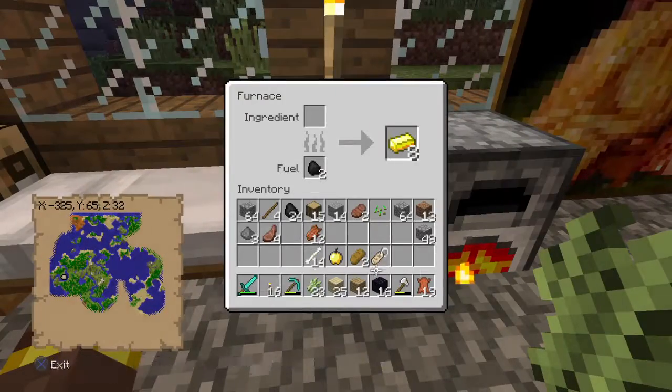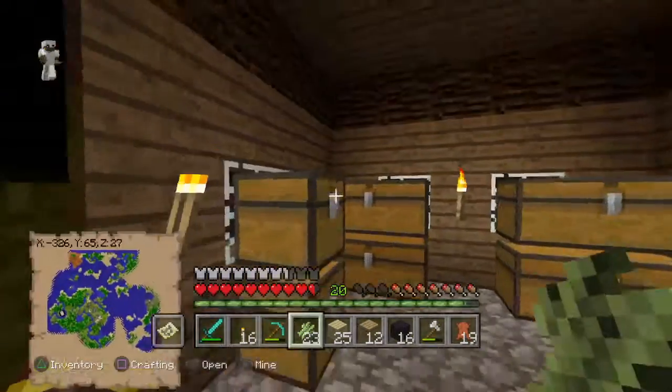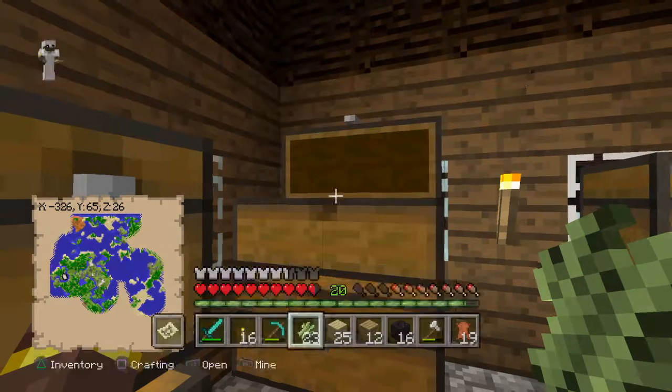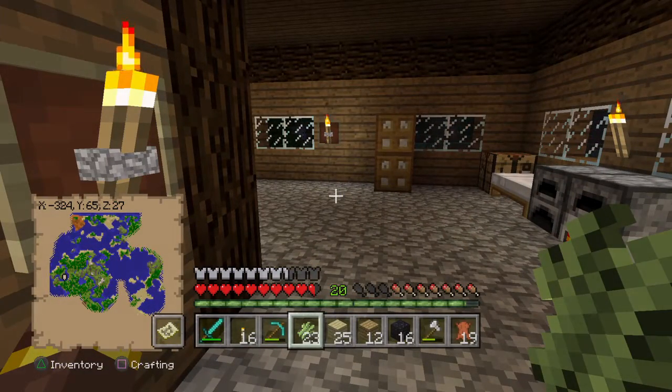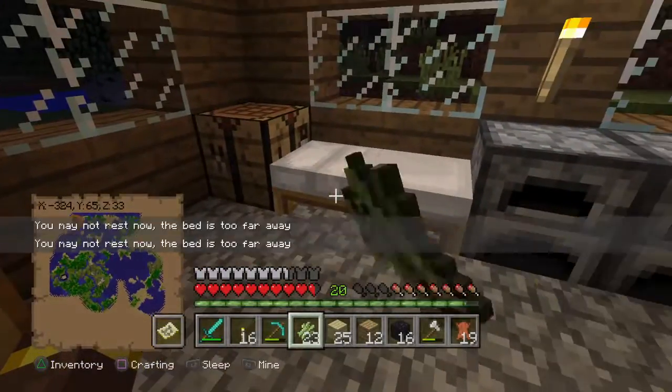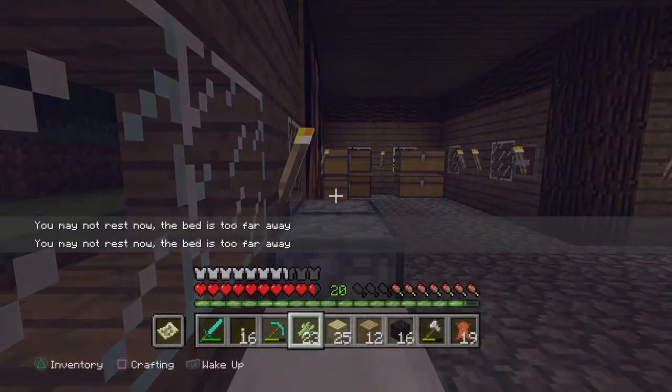I'm also saving up for some god apples — three god apples. I did this math but I don't remember it anymore. Three god apples: 1 block is 9, right? 10 times 9 is 72, 72 times 3 is 216. So I need basically two stacks of gold, and then I'll begin — and apples too.